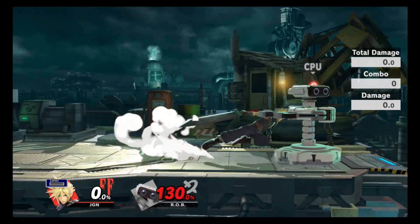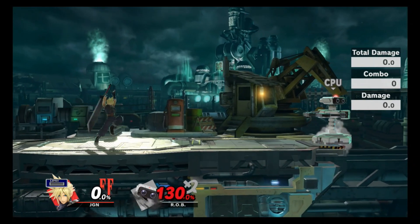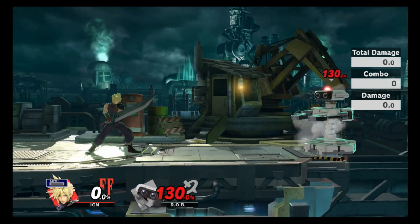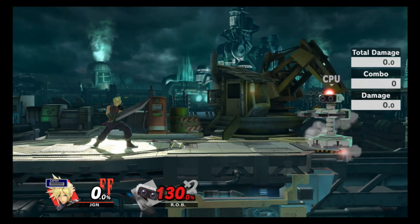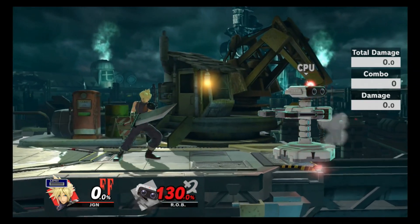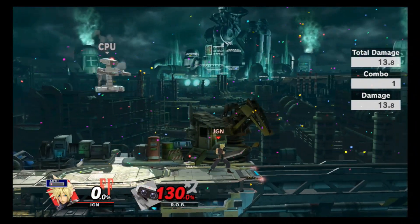Your forward tilt is a good spacing tool that does pretty decent damage, usually around 14%. It comes out at frame 9, making it kind of slow, but that's okay because if you space with it properly you don't have to worry about being punished very often. If it hits, it will usually kill around ledge percent, which is another good kill option.